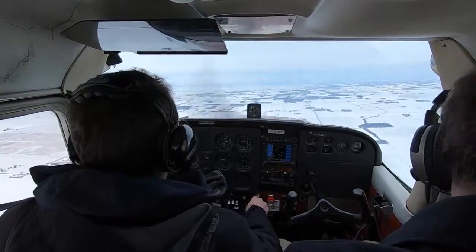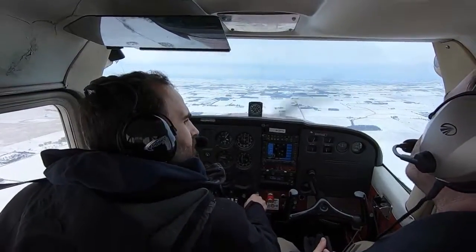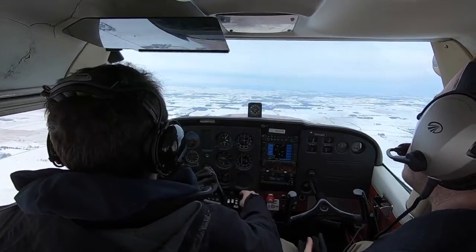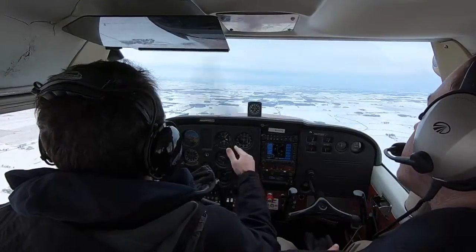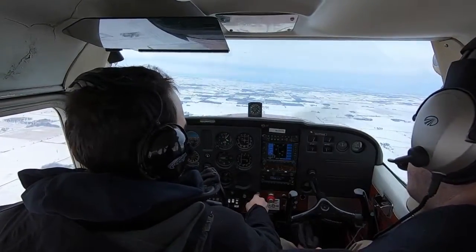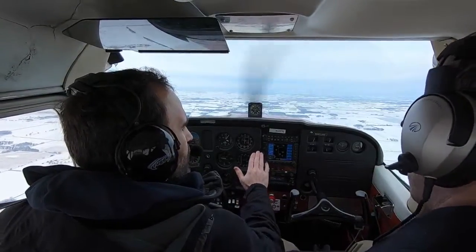We've done a clearing turn. Clear clouds, clear congestion. We've got emergency landing areas down below. So we'll configure — carb heat on. We'll power back to 1,500 to 1,700. Get our airspeed down to 60-65. And then we start pulling back, maintaining right rudder pressure.